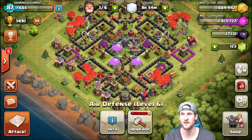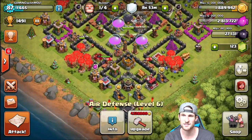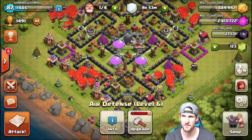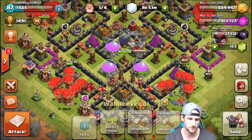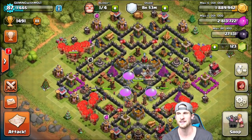The air sweeper is up at the top with another air defense, and then all three of these are down at the bottom. We've got those Teslas and that archer tower as well doing a good job. We've got cannons spread out all around the base doing really well, and our wizard towers spread out — one, two, three, and four doing work.